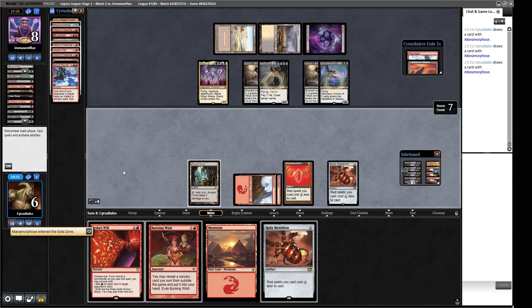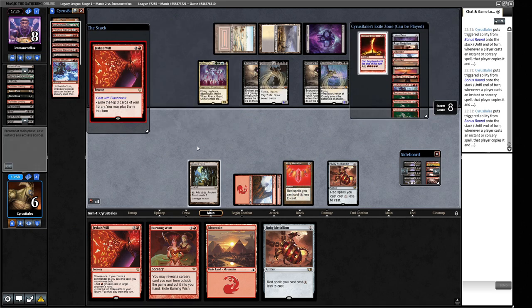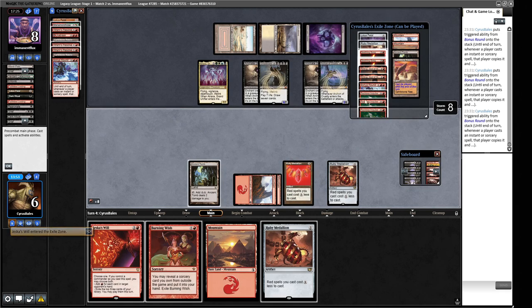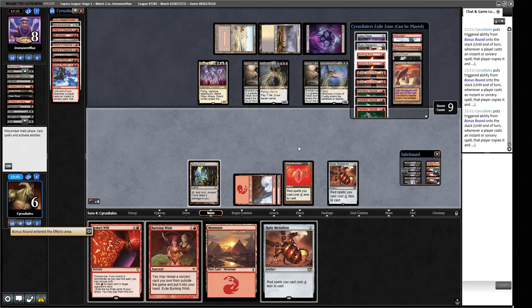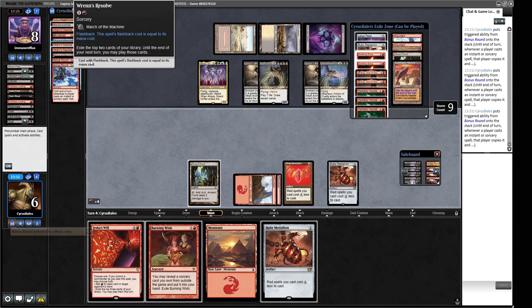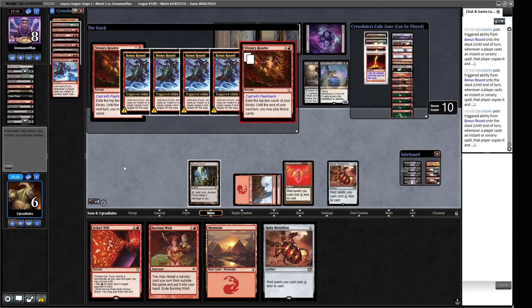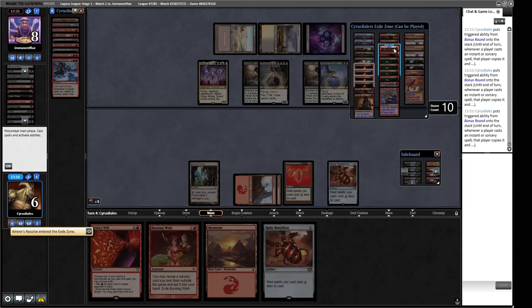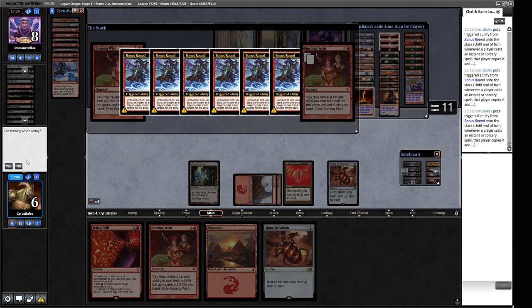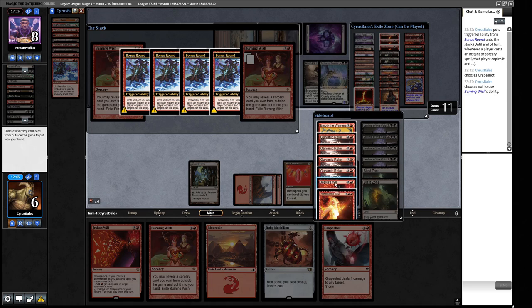Now we have lots of mana. We're going to do a Jeska's Will exiling top cards of the library - it should be elementary to win here. Our opponent is only on eight anyway. We grab another Bonus Round, cast Burning Wish, and get ourselves a Grapeshot. We're generating huge amounts of storm and don't need Reforge the Soul. We get Jeska's Will and keep casting spells. We're a bit worried about Mind Break Trap if we point it at our opponent's face.